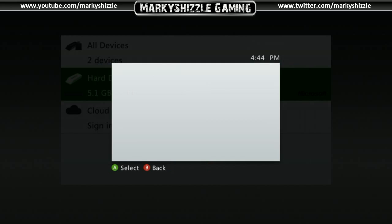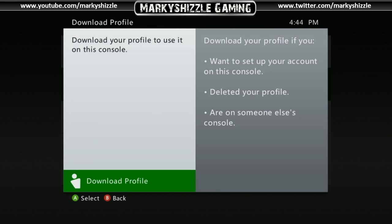Just go to Download Profile and download your profile again. When you put it back on your Xbox it should be blazing fast — no joke. I was taking like two minutes to load up a friend's page, and hitting the storage button would take me over two minutes to get into my hard drive. This made my Xbox so fast.